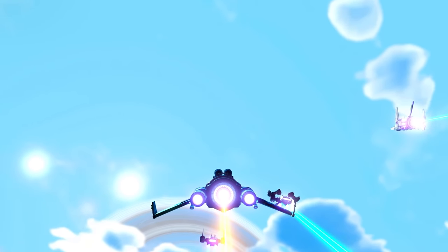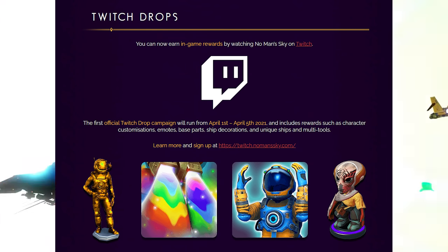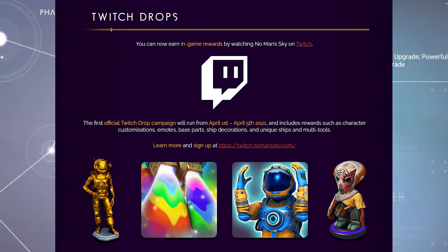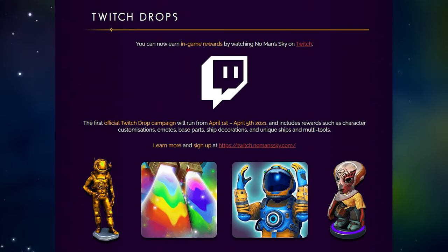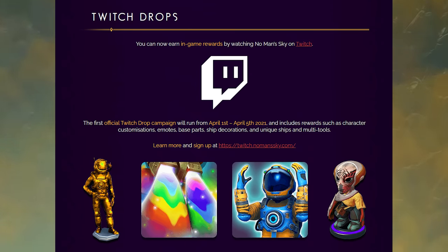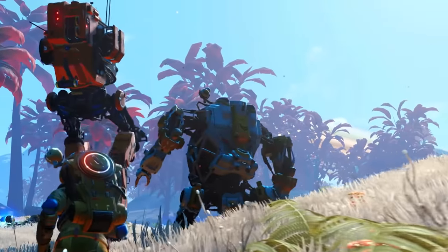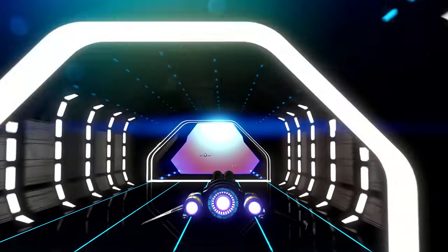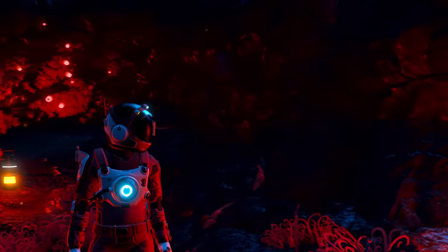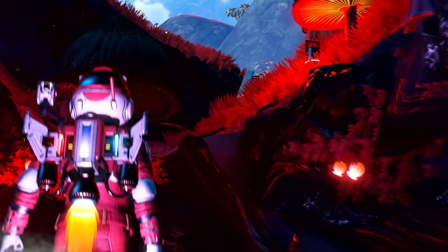Twitch drops: you can now earn in-game rewards by watching No Man's Sky on Twitch. The first official Twitch drop campaign will run from April 1st to April 5th, and includes rewards such as character customizations, emotes, base parts, ship decorations, and unique ships and multi-tools. Learn more and sign up at twitch.nomansky.com. I'm hoping the rewards aren't too unique because I'm not on Twitch yet - I'm mostly on YouTube.